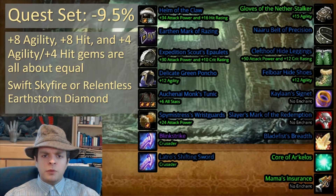It's looking like Swift Skyfire Diamond will be the only meta gem option in Phase 1, but as soon as you get access to Relentless Earthstorm Diamond, that's going to be the go-to meta gem. Now let's get to an item-by-item breakdown of this set.